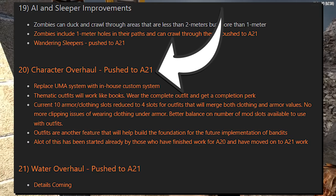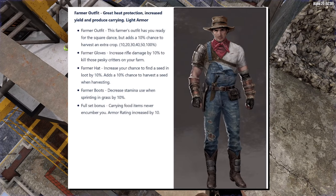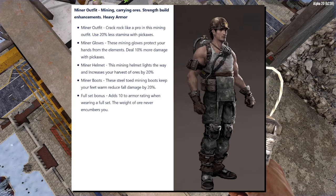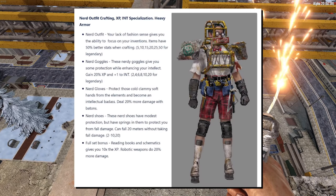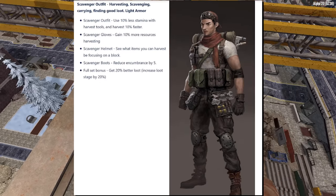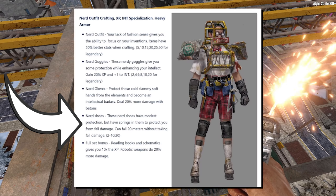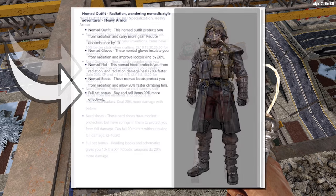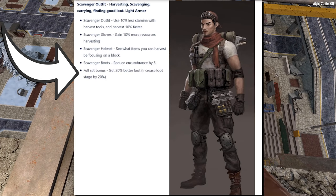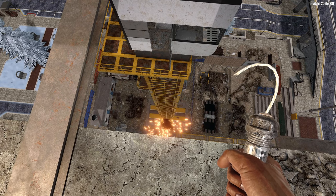Current armor is set to be replaced with thematic outfits that work like books — wearing a complete set will unlock a special completion perk. This concept art is over one year old and is still likely a major work in progress, but we do have confirmation that the Fun Pimps are currently working on this overhaul. The current 10-slot system will be reduced to four slots, merging clothing and armor values, with better balance on mod slots. Examples include the Nerd Shoes, which confer a similar advantage to the current Impact Bracing mod; the Nerd Goggles, similar to the Nerdy Glasses; the Nomad Outfit bonus, which gives a bartering bonus similar to the current cigar; and the Scavenger Outfit bonus, which gives a better loot stage, much like the Lucky Goggles.